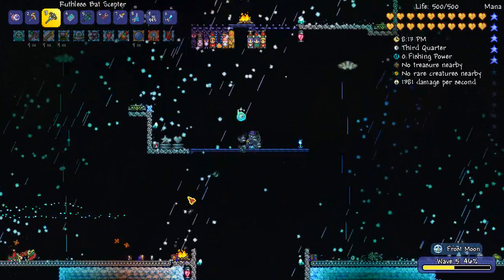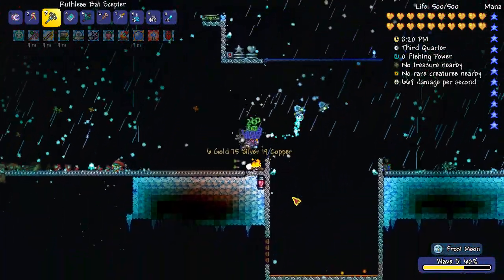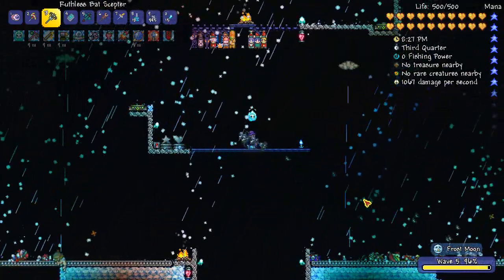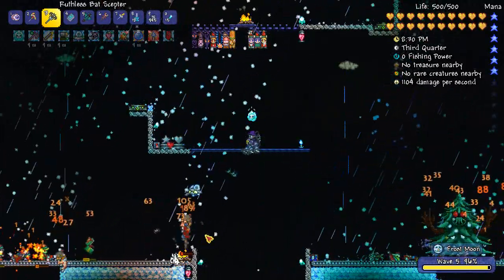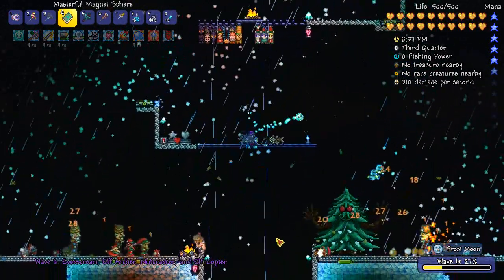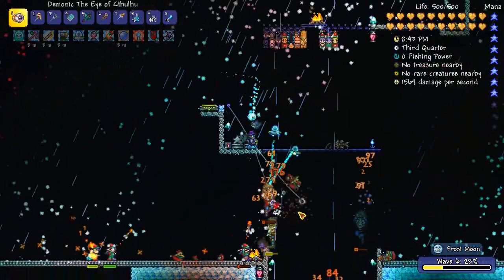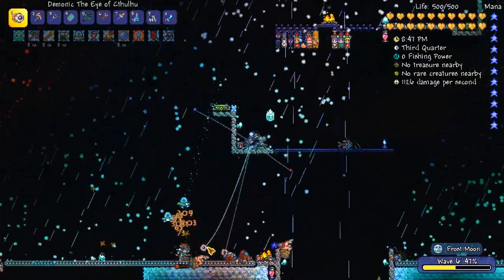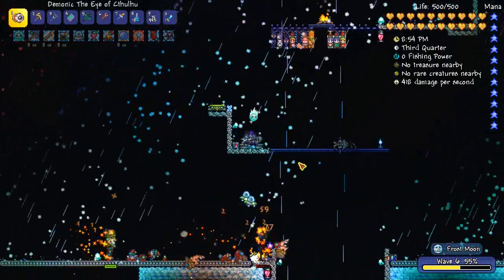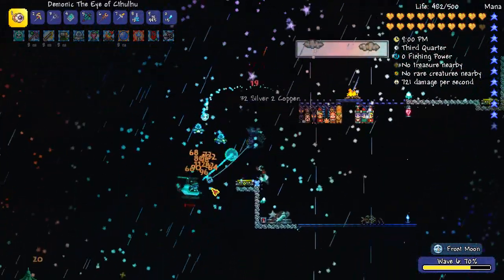I can see I'm doing like 1700 damage per second just firing the Bat Scepter randomly at guys, and there should be lots of mana stars over here that I can pick up to refresh that. Until we get into some of the higher waves where there are more dangerous enemies, I don't think we're in that much trouble. Now we're starting to get into some bigger guys, so I need to reposition. I forgot I want to get the yo-yo bag on so I can have multiple yo-yos. There are some guys firing missiles that don't go through walls, so it's useful to hide behind some walls. Elf Copters - some of the first things that are actually going to pose potential danger or threat to me.